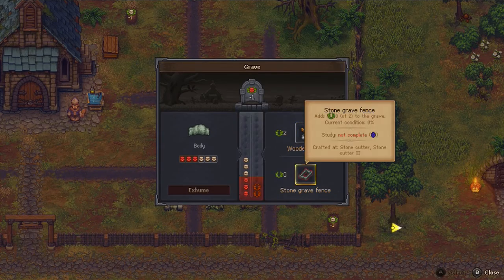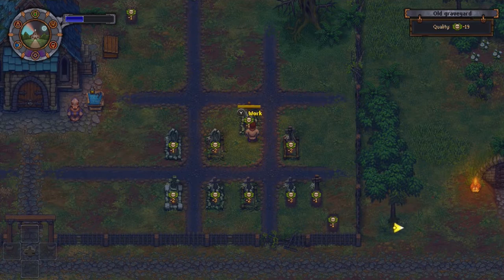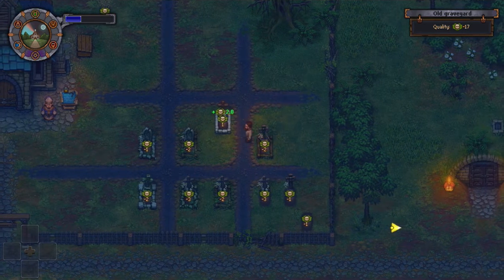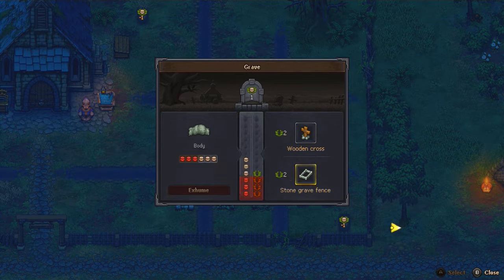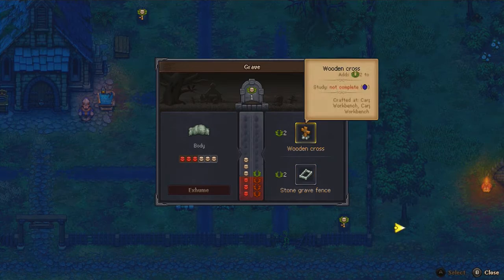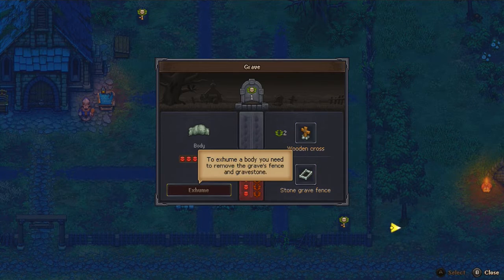I'll do it again — fix the stone grave fence. There we go, now it's at one. Now they're both at value — pretty good stuff. Just making sure it's all good: current condition 100% for each. Not bad. I can keep doing that — I can always check how many repair kits I have. I used two wood and one stone. I could keep going, like with this wooden marker here.